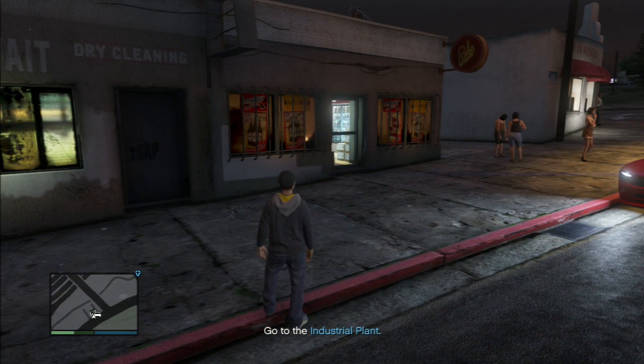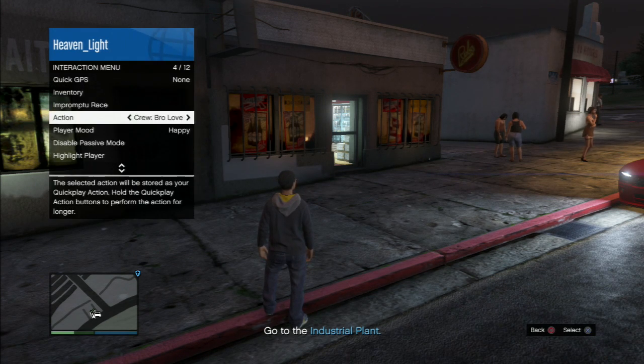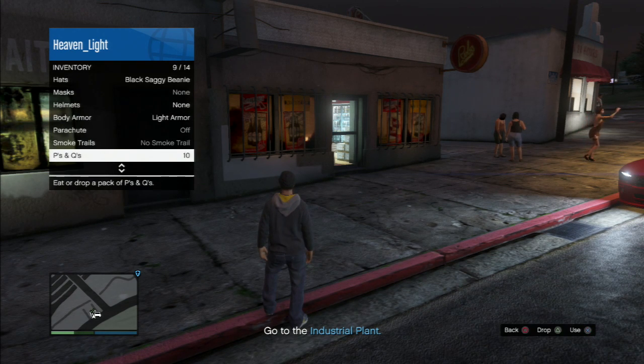The next thing we're going to be talking about is healing yourself. You can do it manually. All you have to do is open up your interaction menu, go all the way to inventory, then go all the way down to any food or drink that you bought before and you just simply eat it. As you can see, my life is going up.